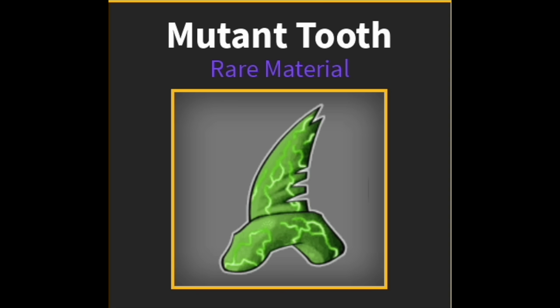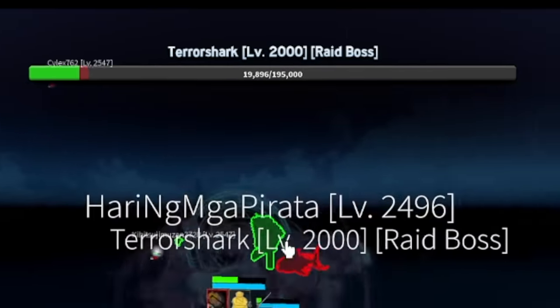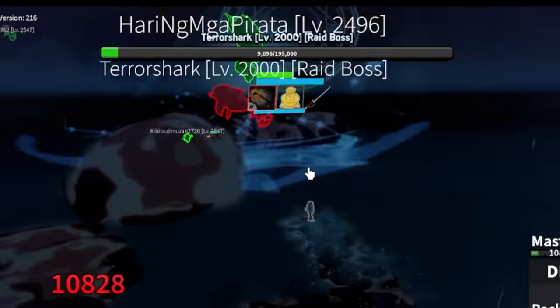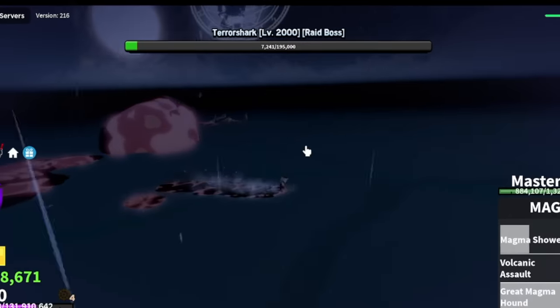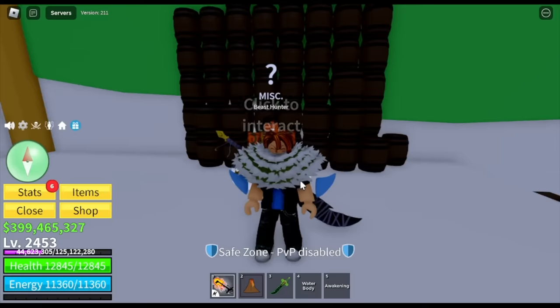So we're done with three materials. Next up is the Mutant Tooth and the Terror Eye. You can get those from defeating the Terror Shark. More items will be given to you the higher the HP. We defeated a 195K Terror Shark and got a Terror Eye and a Mutant Tooth.